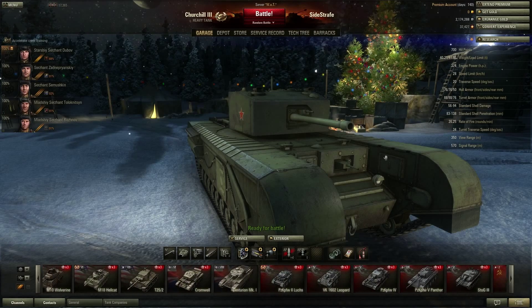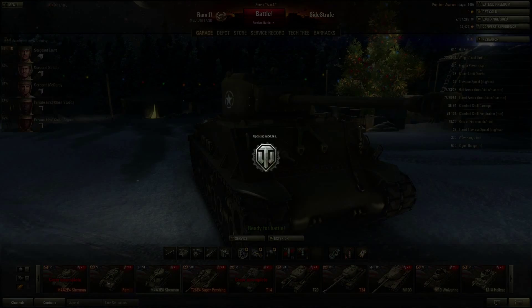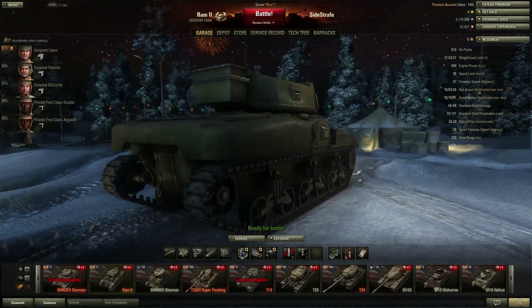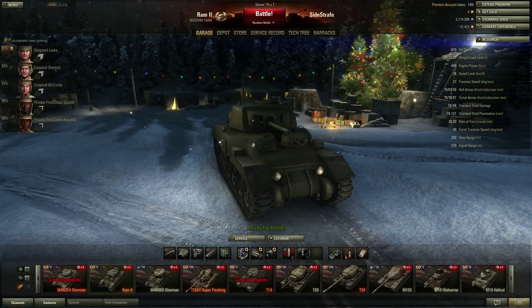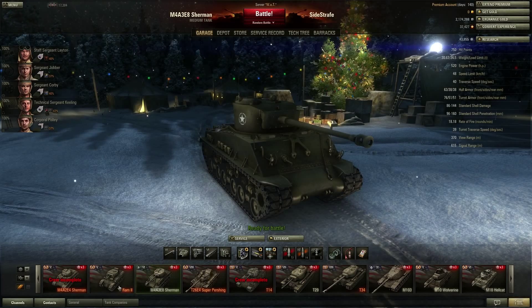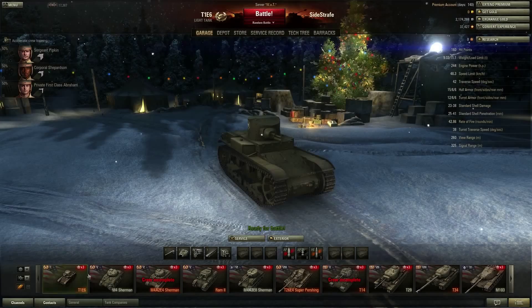The difference of course is mostly in speed — 28 versus 38 — and armor. If you enjoy the six-pounder gun, not bad. I got it when it was discounted; I wouldn't have paid full gold price for it. This crew is only at 82%, but since it is a premium medium I could take the Sherman crew and put them into the RAM.